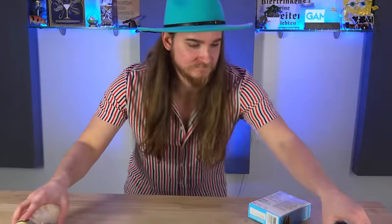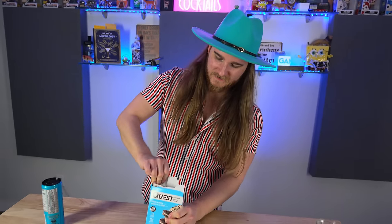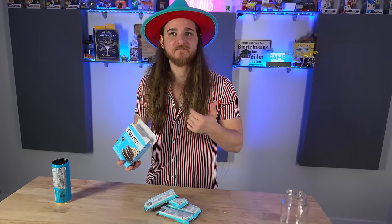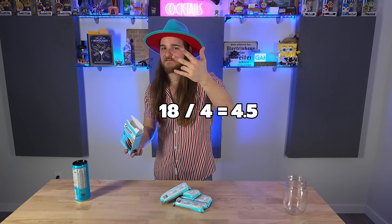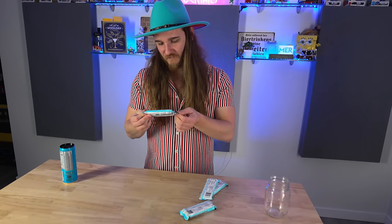Next, we got the Quest Cookies and Cream Bar. Never actually had a Quest Bar before. These are expensive - like 18 bucks, and you only get four bars. That's like four and a half dollars each. One gram of sugar - actually zero grams of sugar. This is actually healthier for you than the Quest Protein Bar, Cookies and Cream. Blue Raspberry Prime.